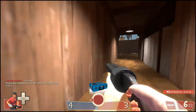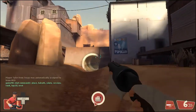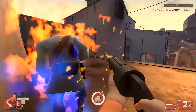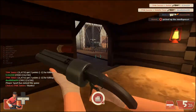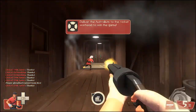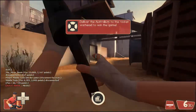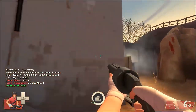The Scout does not come equipped standard with the Sandman. What the Sandman does is it allows you to right-click to launch a baseball at your enemies. If it hits any size target, it will stun them, making them completely vulnerable to your scatter gun attacks. This is very useful for attacking heavies and similar high-health targets.